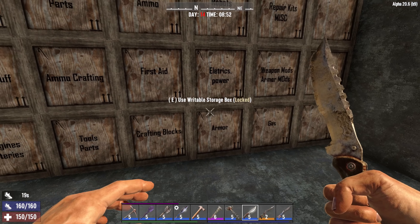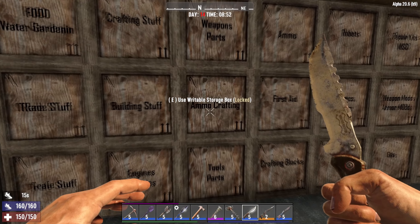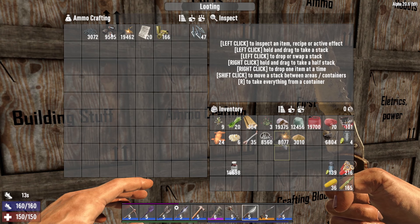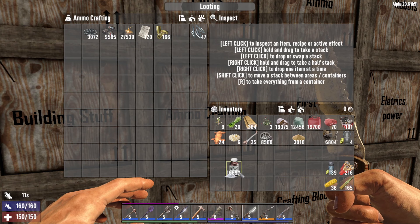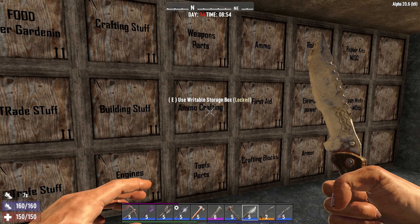If we head over here — it's not under Strength, it is under Perception. If you level it up to the third level you will unlock this option. Then basically go ahead and go to the chemistry station and select stack of gunpowder.